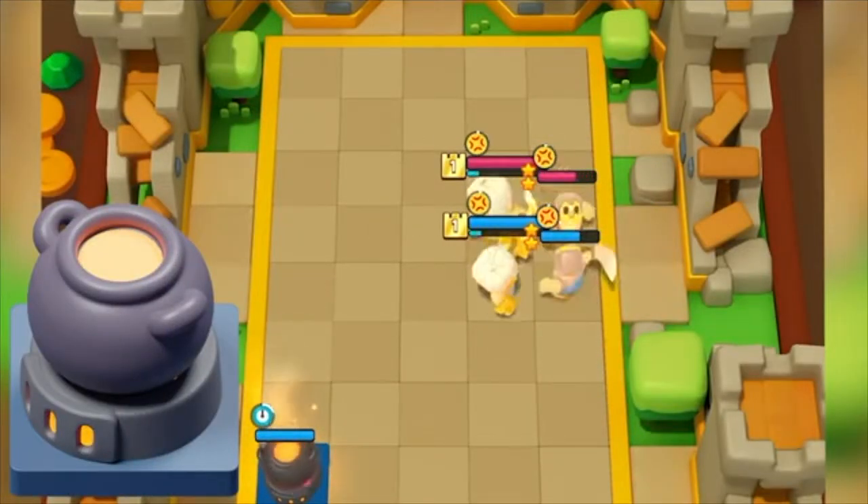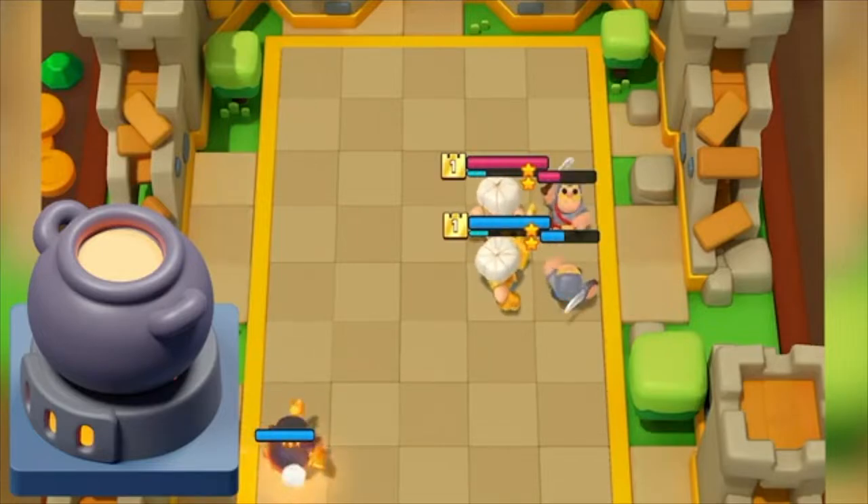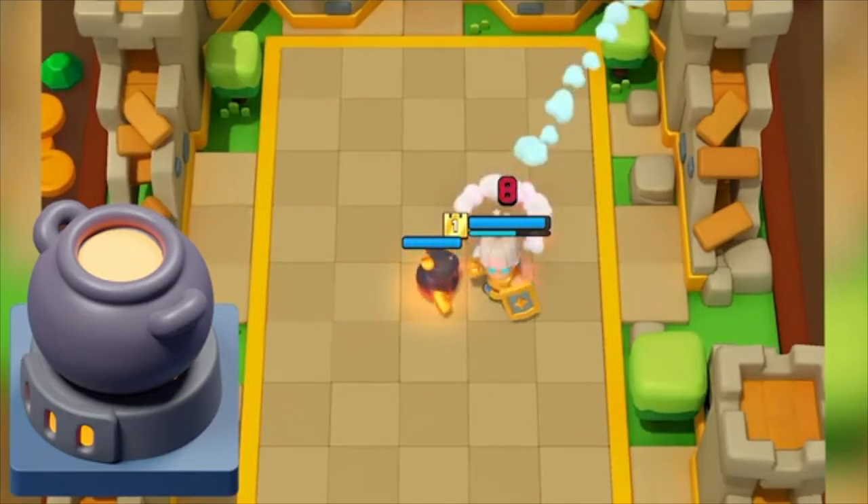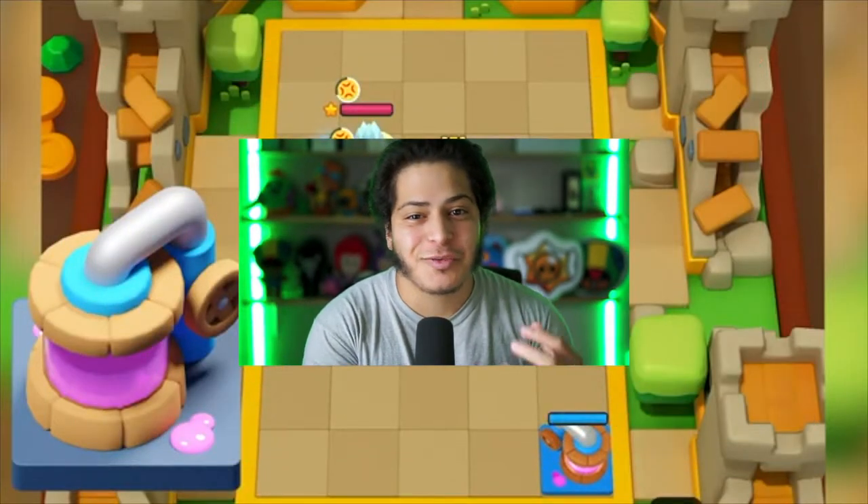The first gizmo is the Hot Pot, which spawns a Potter mini that does 10 damage initially but decreases every hit after by two. The twist is that if you destroy the Hot Pot before the timer ends, the Potter will not spawn.